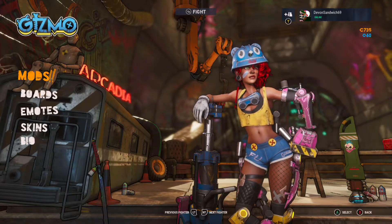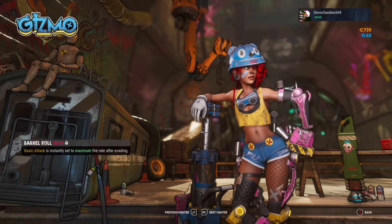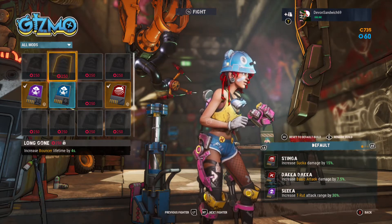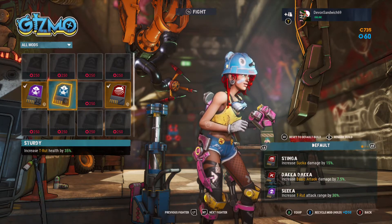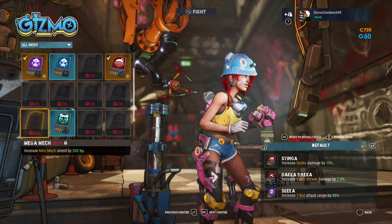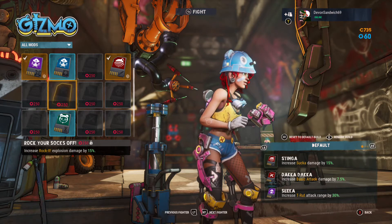Time for an overview of Gizmo's mods. I'm still getting my head around them, but basically they alter the stats of your T-nut, sucker, bouncer, or mech suit. The mods are going to be extremely important for individual play styles, so just trial and error to see what works best. They unlock through levelling — the more you play, the more unlock.